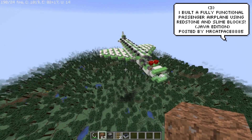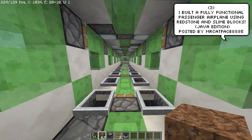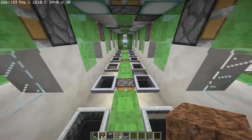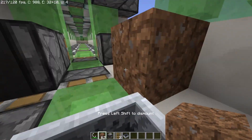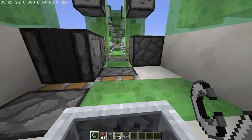Mr. Catface has made a fully working and functional passenger plane using nothing but redstone. It's fully kitted out with minecarts so you can actually bring people along for the bumpy ride. A really cool creation for sure and it might be my favourite on the list so far. Super creative and it actually looks like a lot of fun to ride.